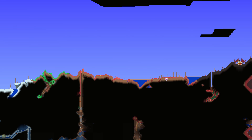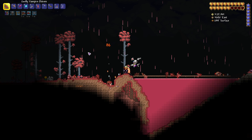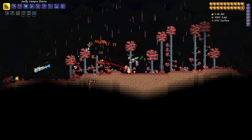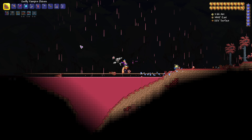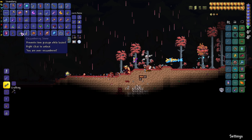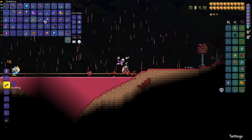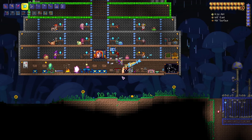I'd recommend doing it on the surface of a real Crimson biome. We moved over a little bit and we're already getting way more enemies that drop Vertebrae — this is a whole lot better than the desert, simply because the enemies here are naturally occurring Crimson enemies. We're looking for two or three Vertebrae to craft the potion. I have the Encumbering Stone on but my character was still picking stuff up — tentacle spike, I'll probably grab it just in case.